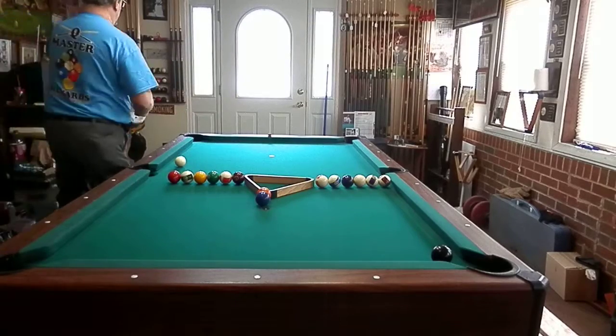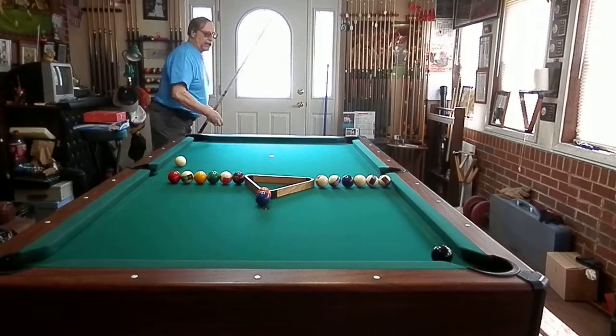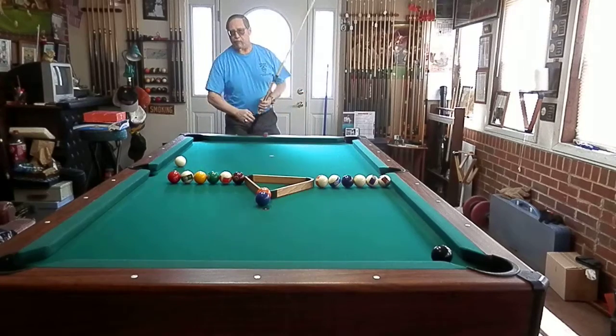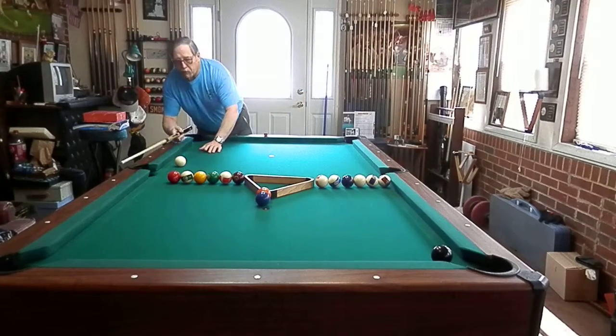The shot's called entrapment. Everything's blocked in the middle of the table, so we've got to get to our eight ball. In order to do that, what we're going to do is take the key ball and go into the pocket.